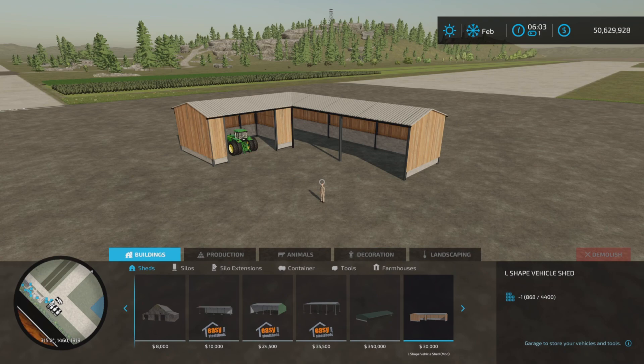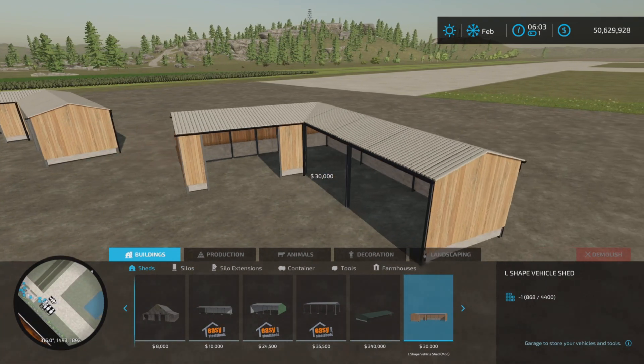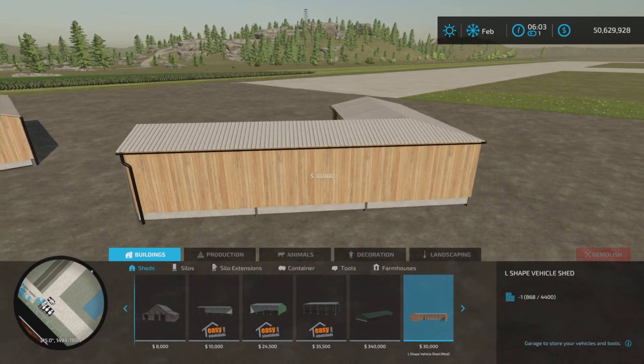We'll find it under our buildings and sheds, and there it is — $30,000 to place and $20 per day upkeep.